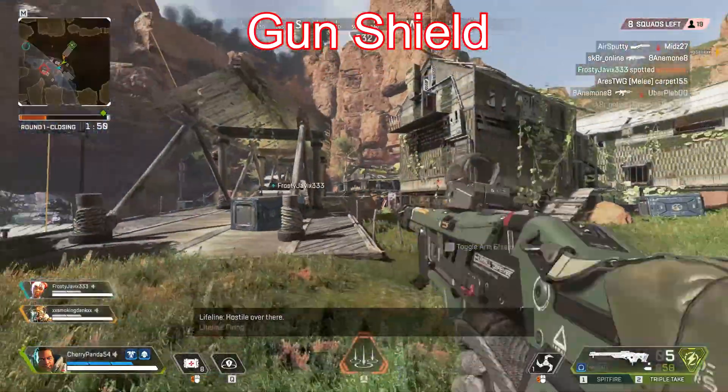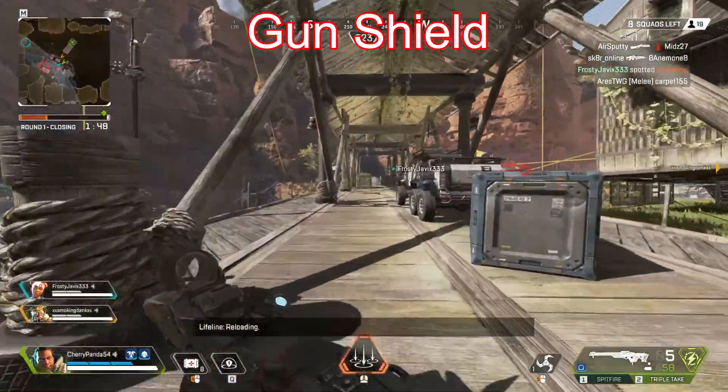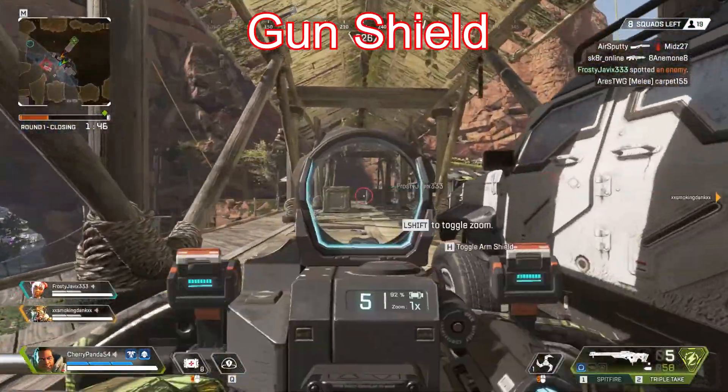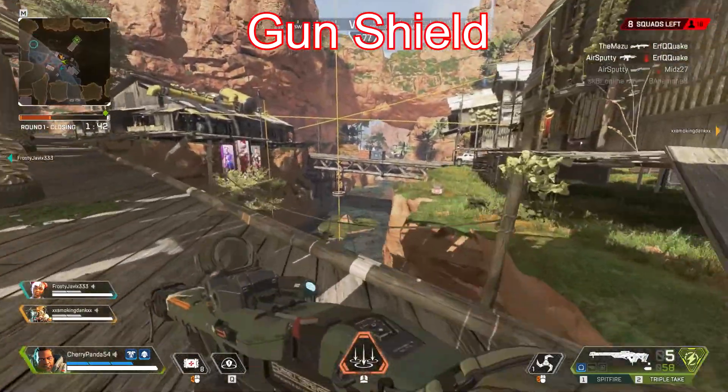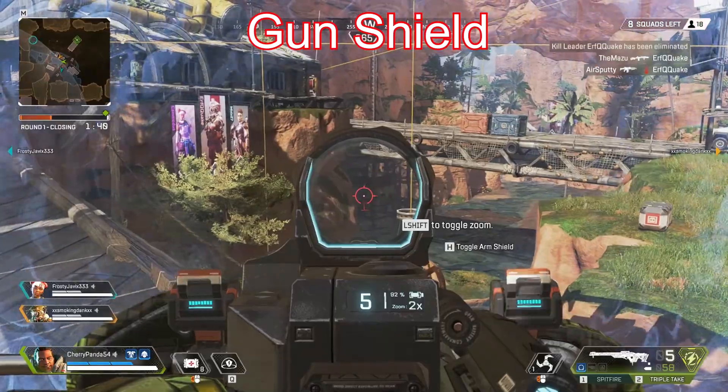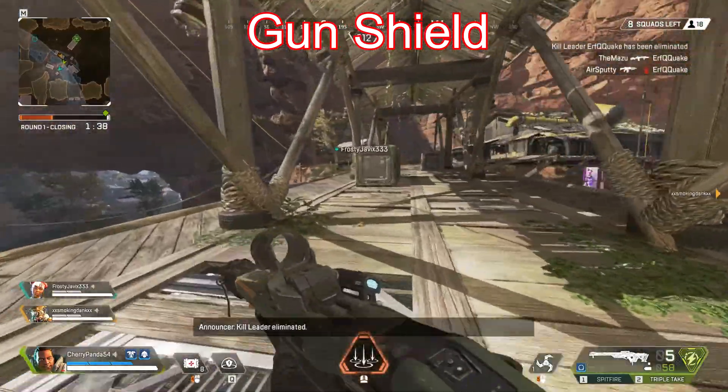Gibraltar's passive ability is the mounted shield on the front of his gun, which protects a good portion of his body as well as some of his face. The shield comes in handy a lot and makes it very difficult to beat him in a one on one fight. The shield can break however, so be wary of that and don't depend on it too much.